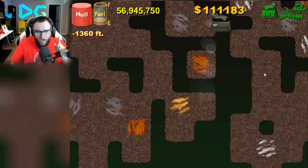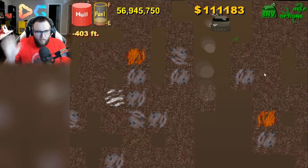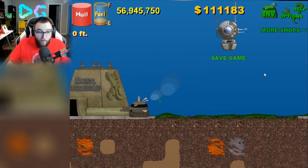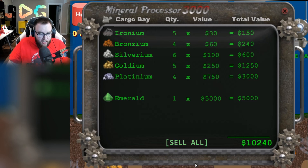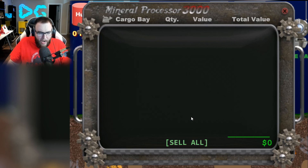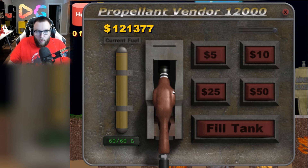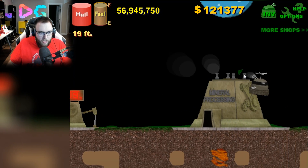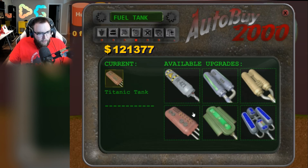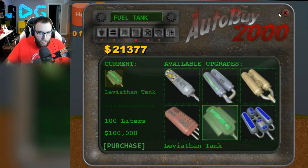Can I save my fuel? I don't want to spend the two grand if I don't need to. We're at 700 feet — we should be able to make it really easily. We only used two fuel there, and as you can see, my hull's perfect. I did not take any damage at all. $10,000 worth of materials as well. Those emeralds — really, really good, $5,000 each. Now we're getting into the materials that are really going to be worth it to gather. I think the fuel tank's the best option for me. We are going to buy the Leviathan tank. And that's pretty much all my money right there.